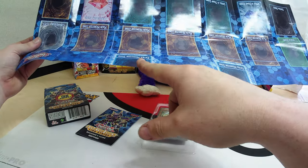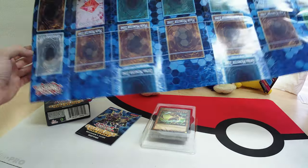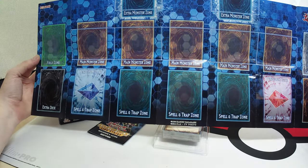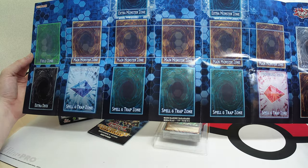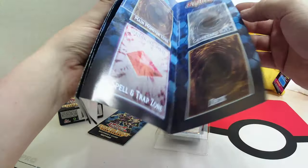So I guess this is the extra zone. You only get half of the zone, but you get two half zones, so there's that. And this is upside down, sorry about that. So we got the field zone, monster main, monster graveyard, extra deck, spells, trap zones, etc. So it's a nice little mat.